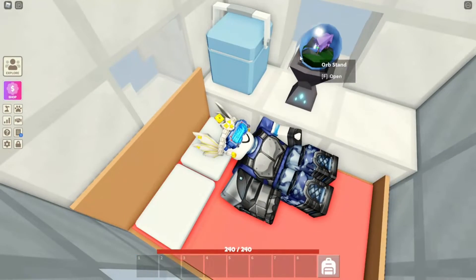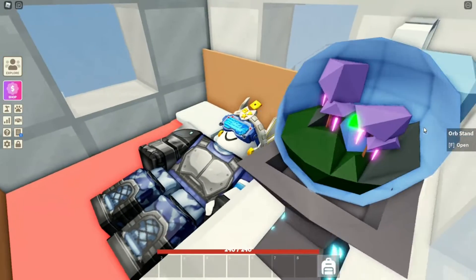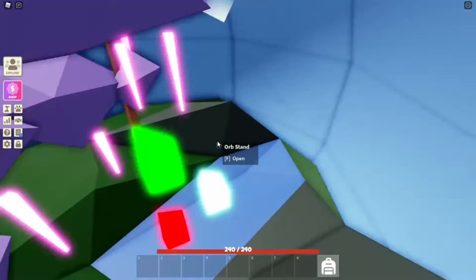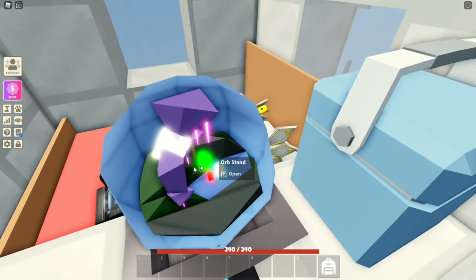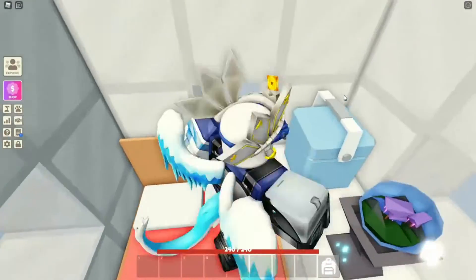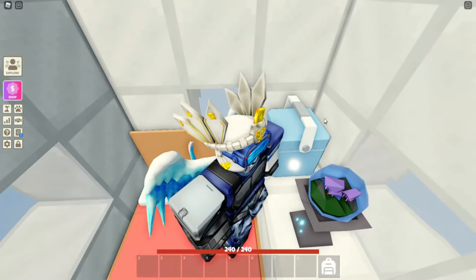Before we go to space, let me show you around the ship. This is where we're going — the alien planet we're launching to. There are these weird green monster things, look at that — rawr! And then we have our silver cooler which has tons of food in it. It's so packed I can't even open it.